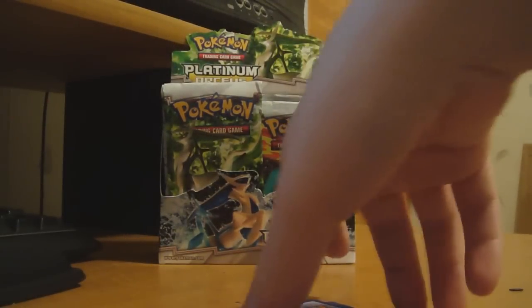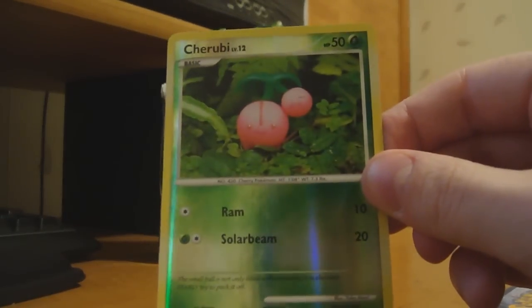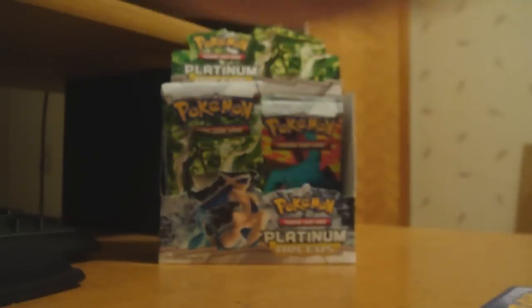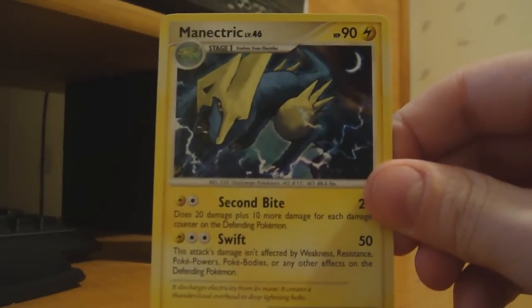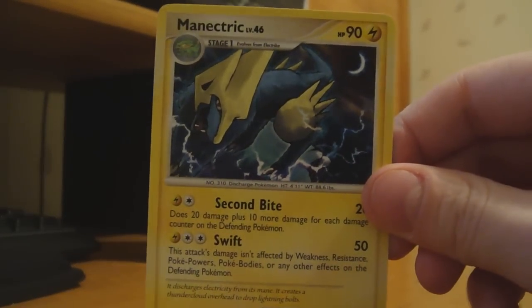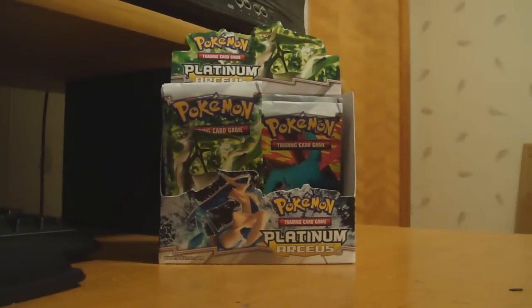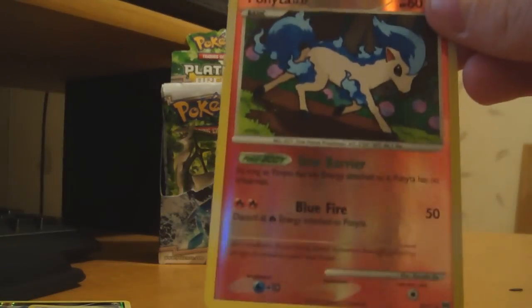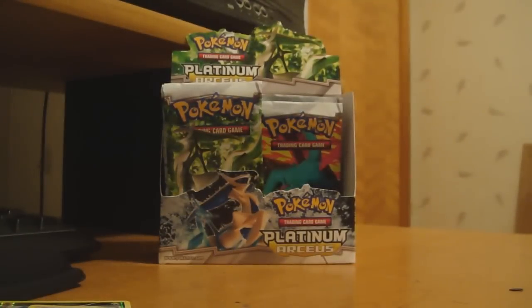Alright. My Reverse is a Cherubi. Alright. And my Rare happens to be a Manectric, which I don't have. So all pretty decent pulls. Got an Arceus — two Holos — so I guess it's alright. And that Shiny Ponyta, which happens to be awesome. Now I have the Holo form and the Reverse form of the Charizard. So thanks and watch more.